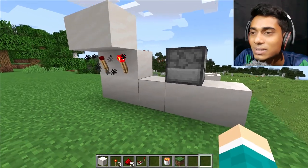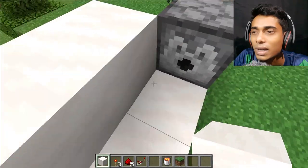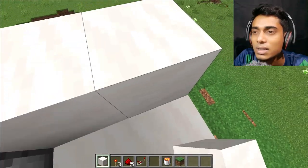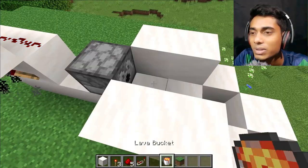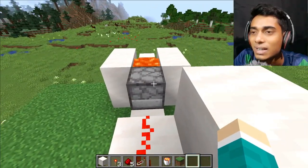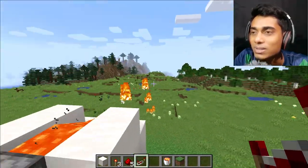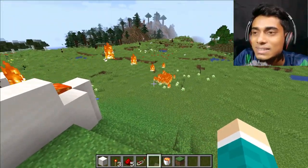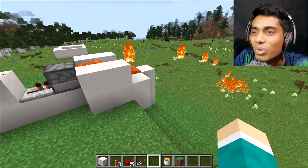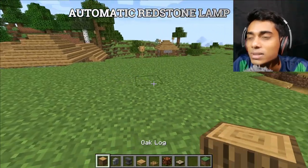Now we can also use fire - just remove this, make a wall, put lava here, then watch. Connect it with the redstone detector and watch - wow, this is really awesome! Please subscribe for this.